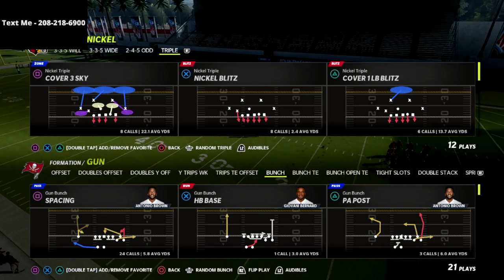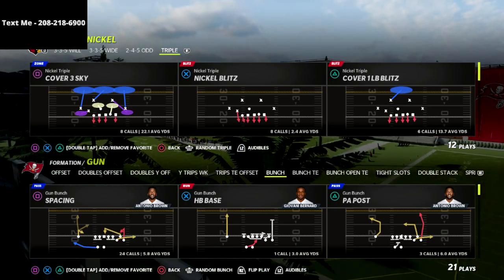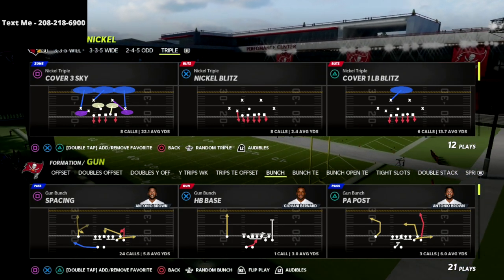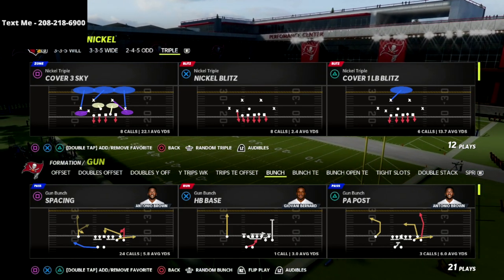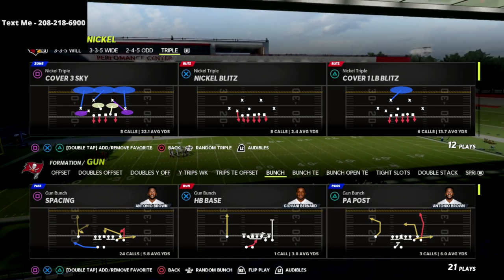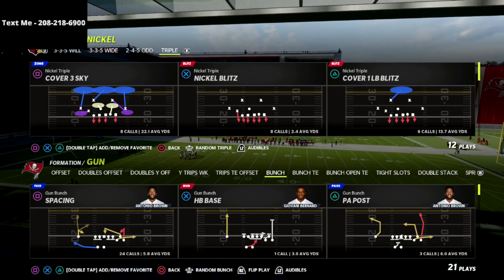I'm excited to announce that I just released my full nickel triple defensive ebook. The nickel triple defensive ebook features phenomenal run defense, great match coverage concepts, as well as zone drop defensive schemes, and some of the most unique and interesting types of pressure concepts that you can create in Madden 22.